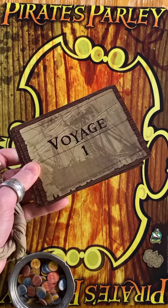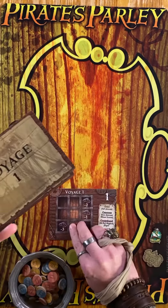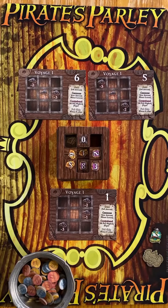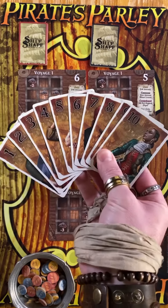Shuffle up the Voyage 1 cards and deal one to each player. Also, shuffle enough crates for each player times three — that's nine in a three-player game for ya math-challenged pirates. Every skellywag also receives a deck of cards numbered one through ten.